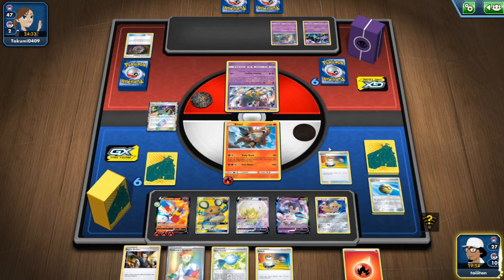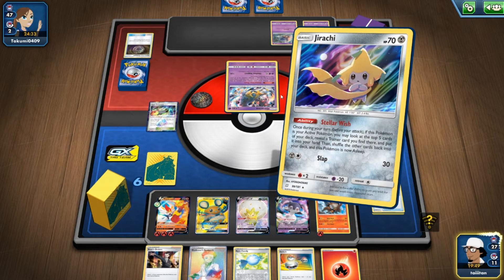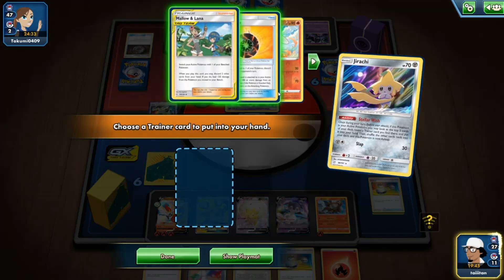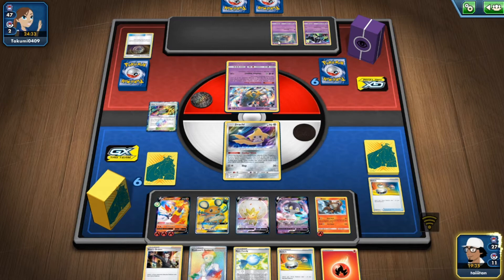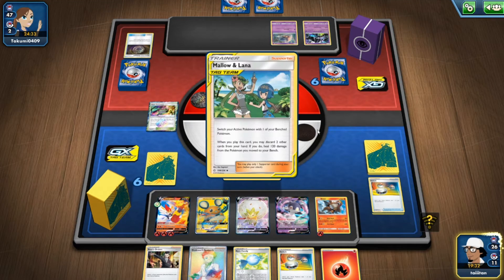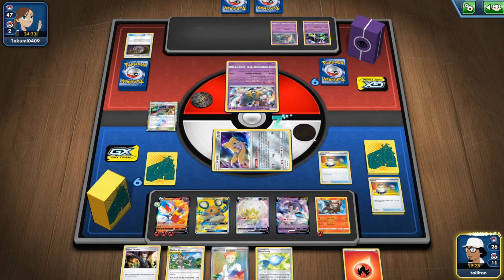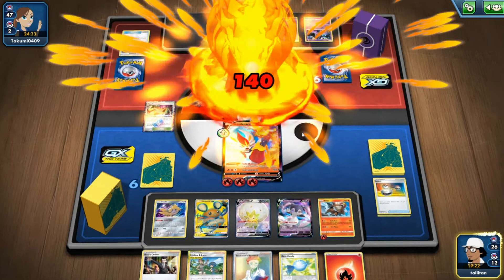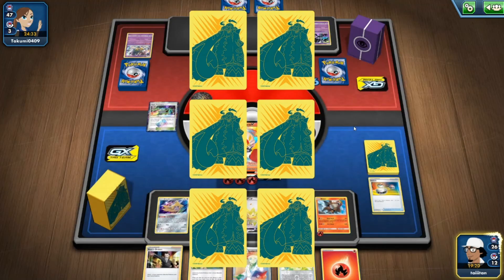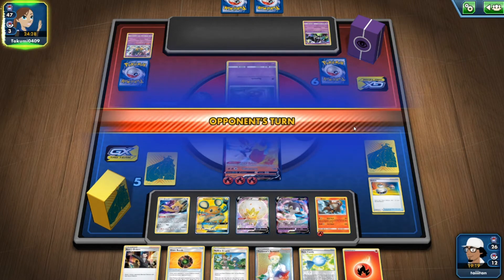Even with Alter Creation it's worse for them in the long run. No one in this deck can hit us for over 180. Keep Mallow and Lana in hand. Pop another Switch — we just needed a Skateboard but we don't have one. Cinderace hits for 140. There we go — another Giant Bomb which is fine. Boss's Orders to snuff up the Necrozma since it's pretty much useless.